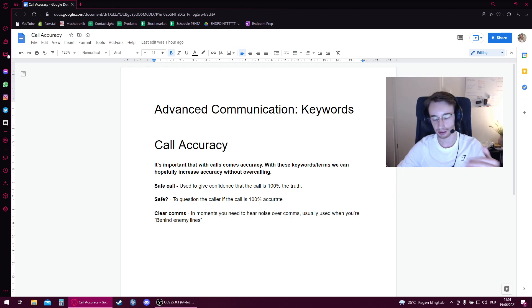Safe call is an added keyword on top of your existing call to tell your teammates they can have full trust that this call is the truth. It's particularly good when you want your teammates to fast react somewhere because you've seen multiple opponents, or if the opponents have used all of their smokes — then you might call 'they have no smokes left, safe call' if you know that's absolutely the truth.